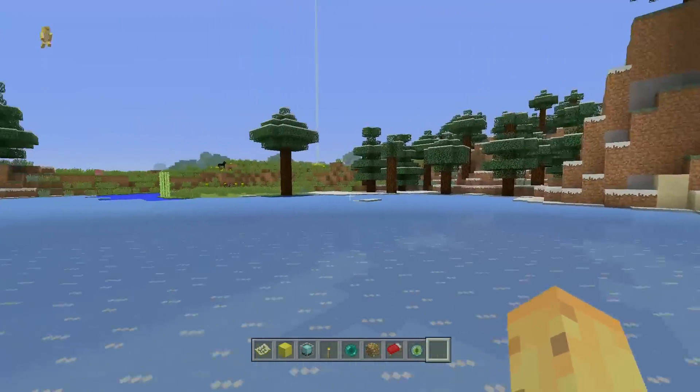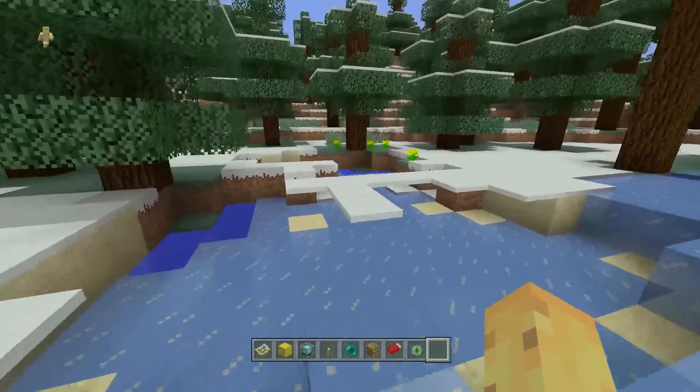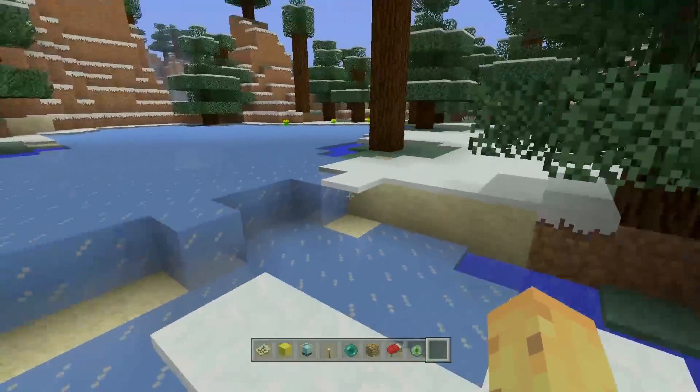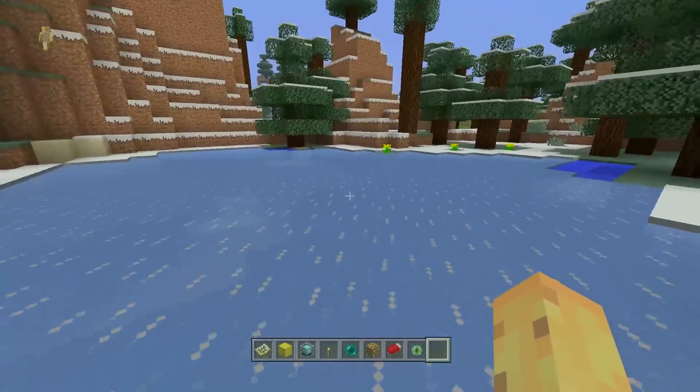That's just one of the ideas you can do with this seed — I think it's pretty cool. Also, in this icy area, you can find some floating snow just over here, something you might want to leave around just to confuse people, as well as some floating sugar cane that I accidentally knocked down, but it is there sometimes and is worth checking out.